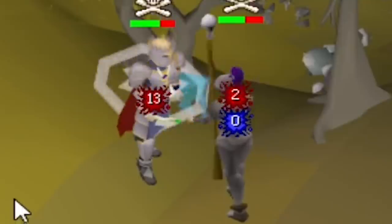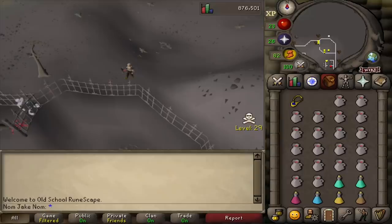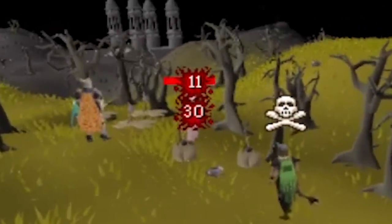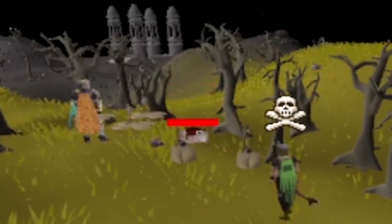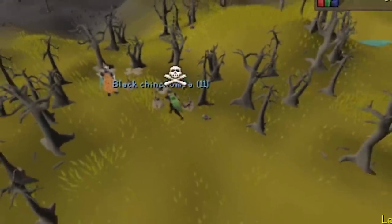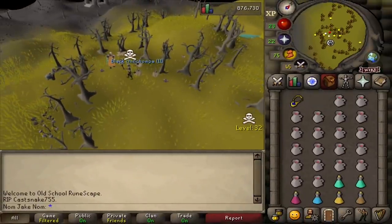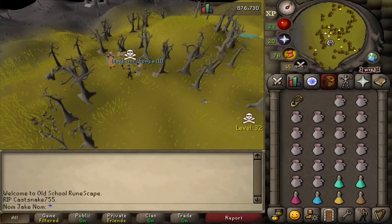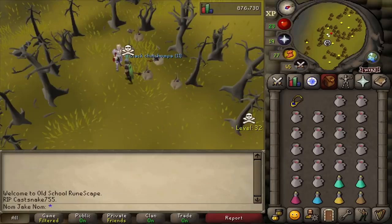He didn't see anything. Oh, he ran away. Level 43 — he's got some semi-high HP. Hello, backup is here. It's your boy, Nom Jake Nom. My dark bow account is actually quite high level now because he got HP levels from dark bow spec'ing so many noobs. The backup has arrived — just in case it's too high HP for this account, he'll take care of it. This guy can max a 30-30 with the spec so he can hit 60 HP — he can one-hit anything his level potentially.